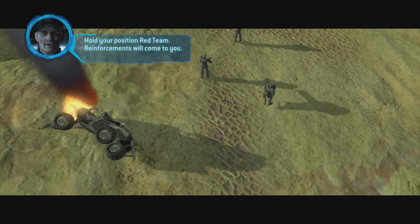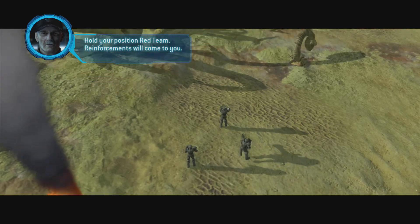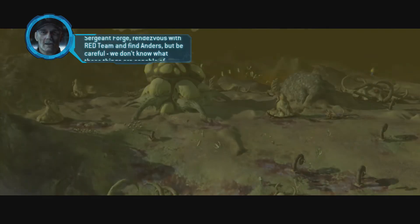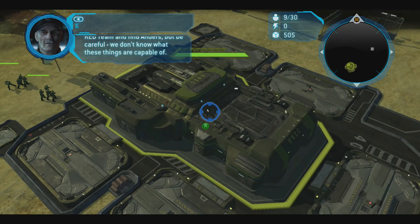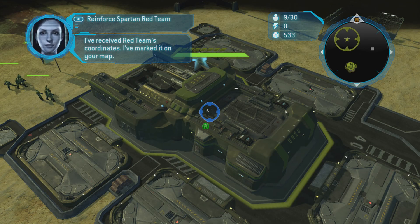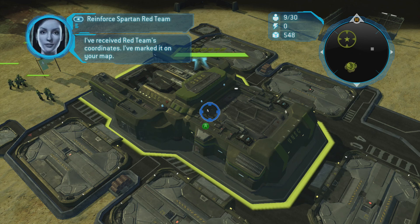Hold your position, Red Team. Reinforcements will come to you. Sergeant Ford, rendezvous with Red Team and find Anders. But be careful — we don't know what these things are capable of. I've received Red Team's coordinates and marked it on your map.